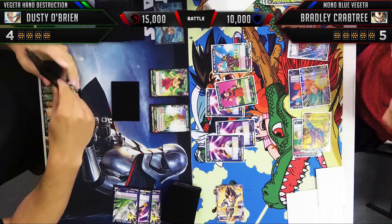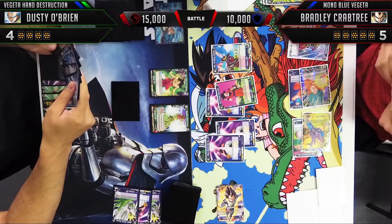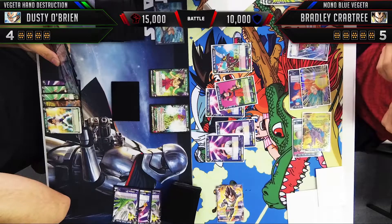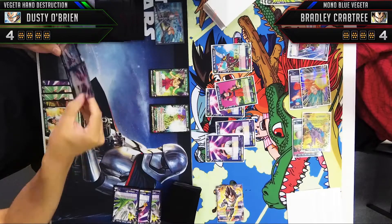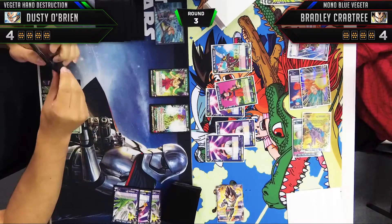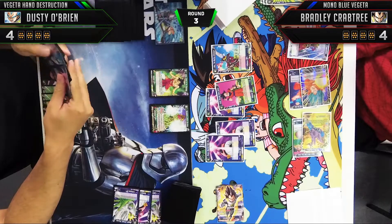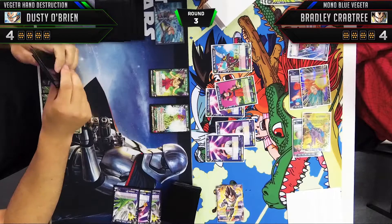What I should have done here is attack with Bio Broly first — this puts a lot more pressure on Bradley. If he takes the damage he goes to three life, and if he doesn't want to take it he has to use a lot of cards from his hand or the majority of battle cards in his field to survive. That would have put much more pressure on Bradley. Instead I attack 15,000 into 10,000, Bradley just takes it, gets the card, and goes to four life.